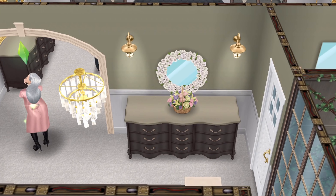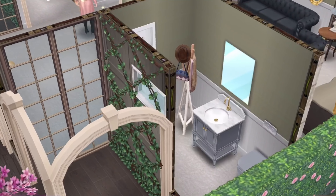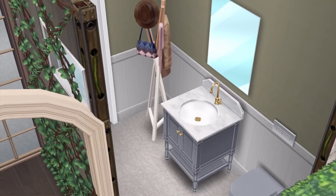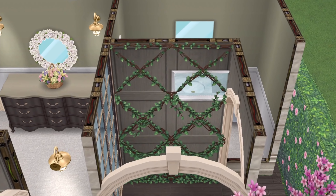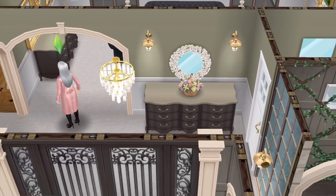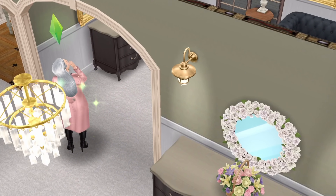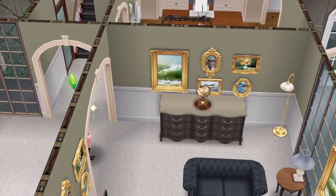There's a chest of drawers on the side and I love that mirror from the Sim Chase event above it — more flowers, they love their flowers here. Her house is filled with flowers. It's right next to the closet which is also a bathroom. There's a hat in there — maybe she has a gentleman who visits every now and again. There's also a window for that bathroom.